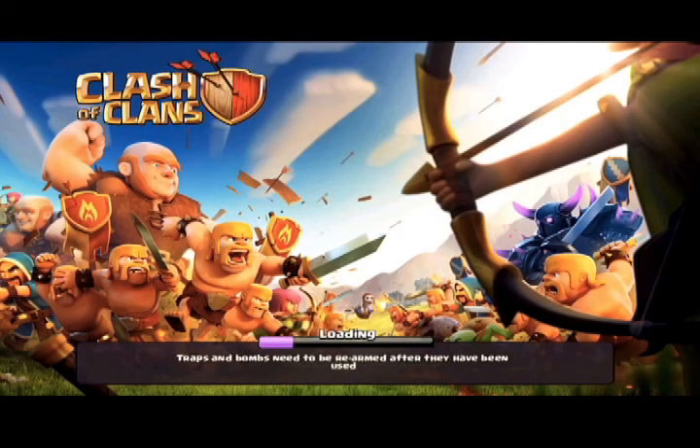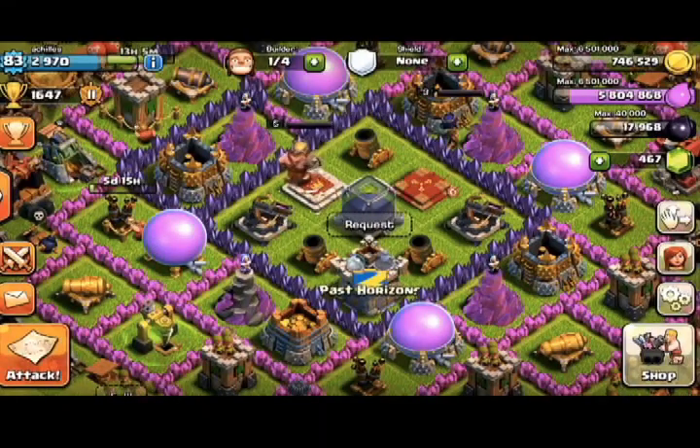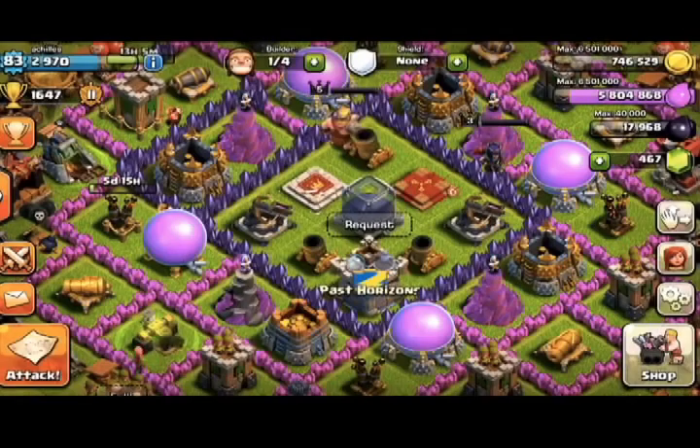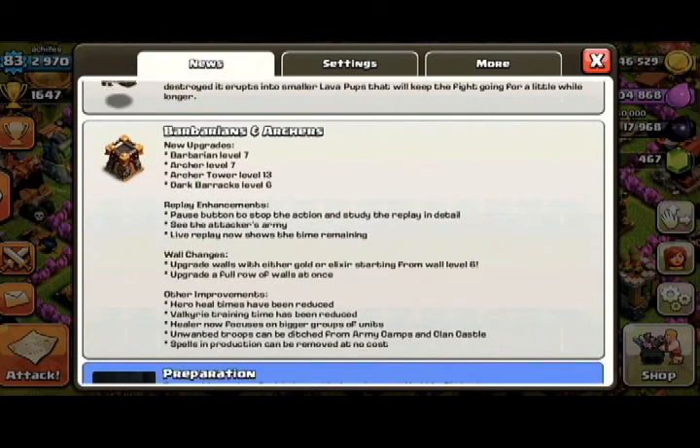Hey, welcome back guys, it is Saliot here for Saliot Games and we finally have the brand new Clash of Clans update. I'm gonna show you the new stuff about the troop — there's the new Lava Hound, the new Barbarians, the new Archers, the new Archer Tower level 13, and the Dark Barracks level 6.